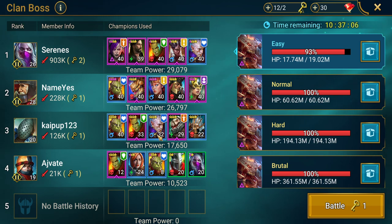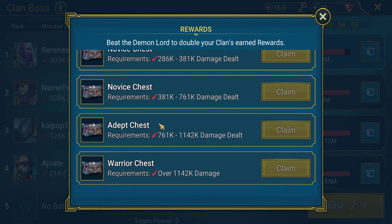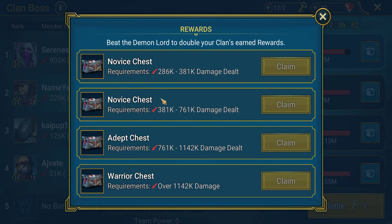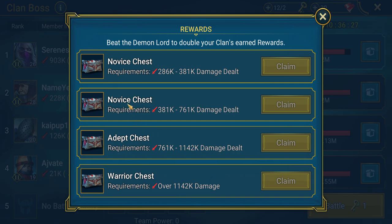Clicking the reward box shows the chest types: Novice, Adept, and Warrior. Each corresponds to a range of damage dealt — if you deal damage within a certain range you can claim that chest at the end. If your clan manages to defeat the Clan Boss within the time limit, you get double the chests of whichever tier you land on.